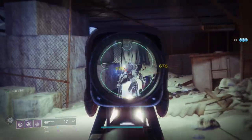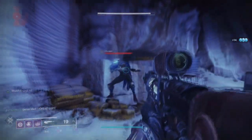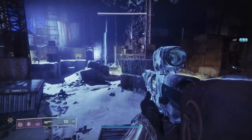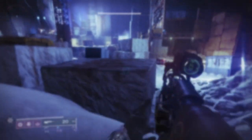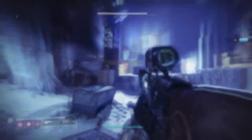First and foremost, we're going to be talking about Nightwatch. Nightwatch specifically is one of my favorite scout rifles in the game only because of the roll I ended up getting, which is Rapid Hit and Multi-Kill Clip. Some of the perks you can expect from Nightwatch include Subsistence, Outlaw, Rapid Hit, Snapshot Sights, Threat Detector in the first row, and Explosive Payload, Rampage, Moving Target, Demolitionist, and Multi-Kill Clip in the second row. I ended up getting Rapid Hit with Multi-Kill Clip and this roll is beyond amazing.